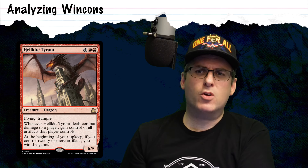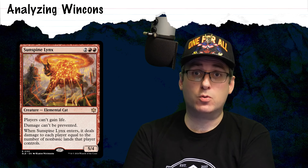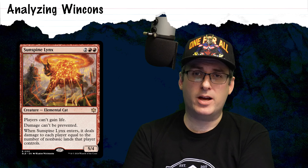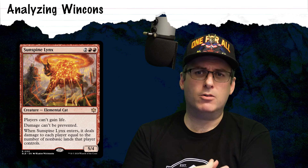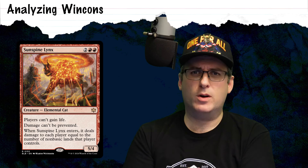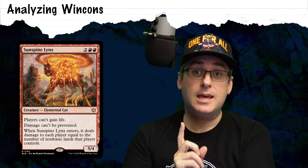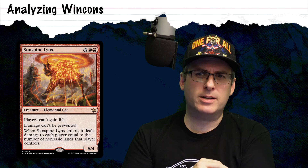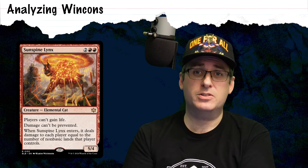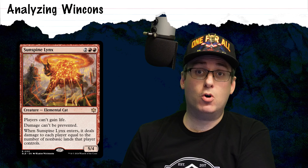I also looked at Sunspire Lynx from the new Bloomburrow set — a four mana 5/4 cat that says damage can't be prevented, and when it enters the battlefield, each player is dealt damage equal to the number of non-basic lands they control, which in Commander is going to be a lot. I've seen this compared to Price of Progress, but it deals half as much damage for twice as much mana. The damage prevention clause does get around the One Ring and similar effects, but it does not get around Teferi's Protection since that phases out all your lands including non-basics. I don't think it's right for this deck, particularly since we're not also on a Temur Sabertooth plan.